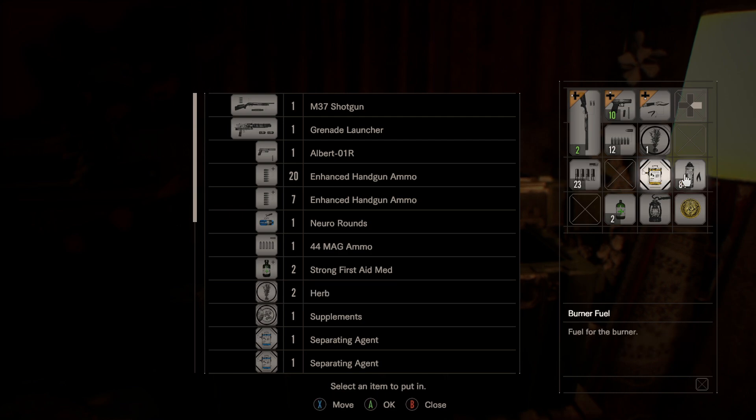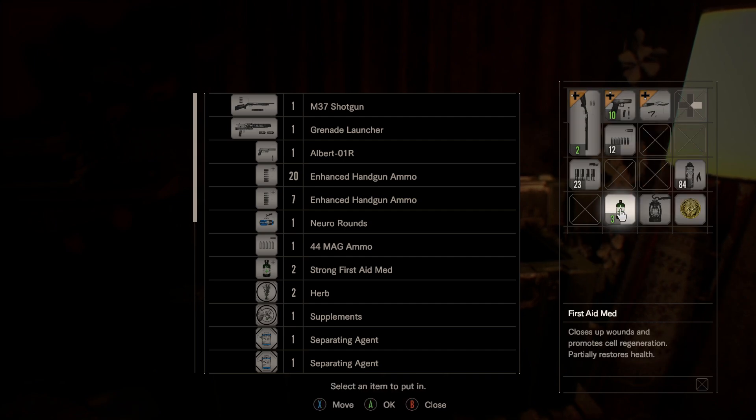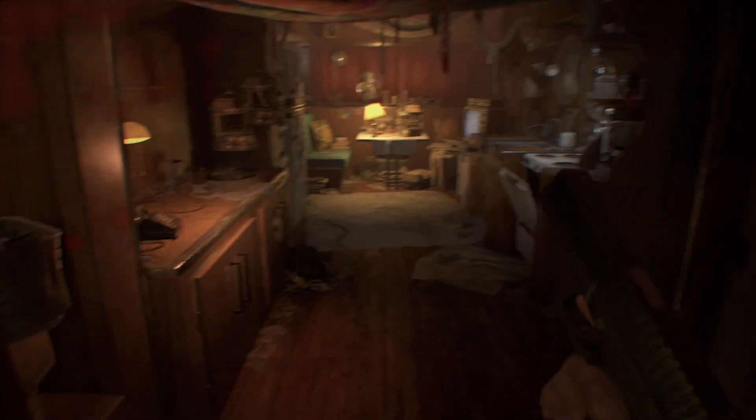All that I could find was a bit of burner fuel and a chemical fluid. We're going to combine this to make another first aid med, which we'll put there. I think I'm also going to drop the burner for now — I don't really need to take it with me, and it gives me some inventory space to play with. We're just gonna rely on the M21 for this next section heading back through the second floor of the guest house.